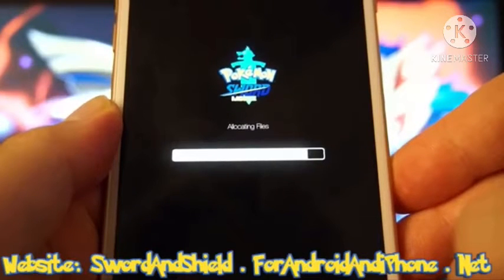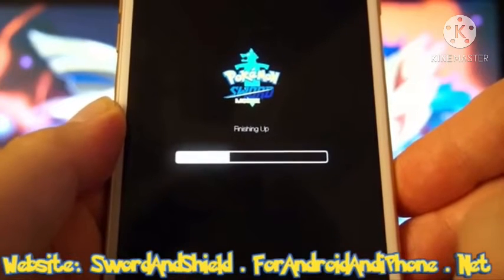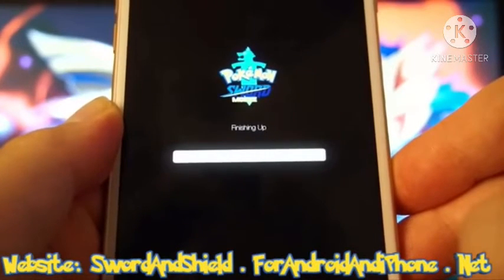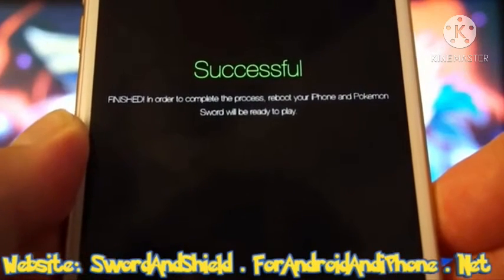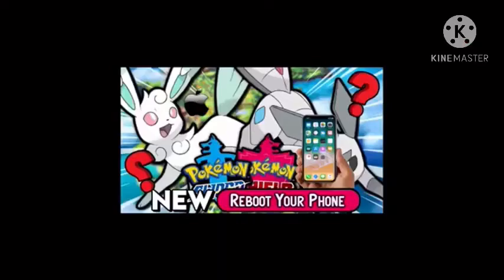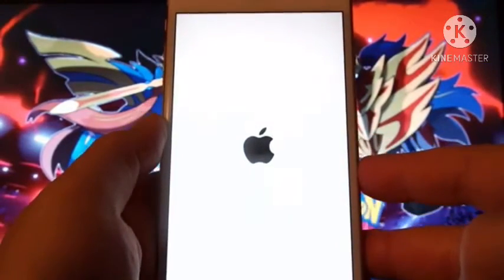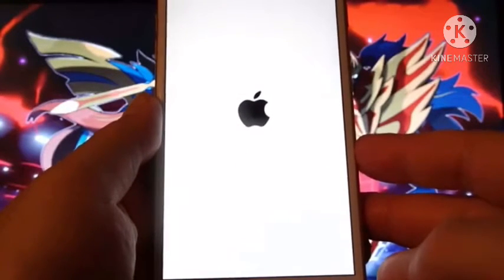Just click on Pokémon Sword to open it. If it doesn't work, there is another website that will work. You have to reboot your phone, and there will be an update — this update will keep up to the Nintendo Switch update of Pokémon Sword and Shield. Reboot your phone and you will see the Apple logo. This is 100% real — no verification needed.